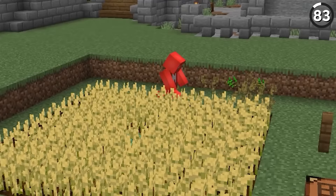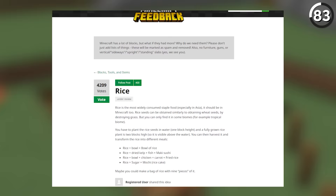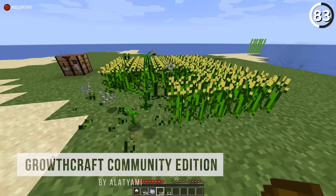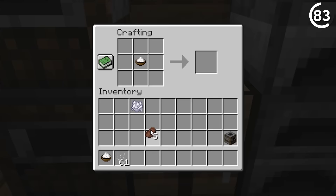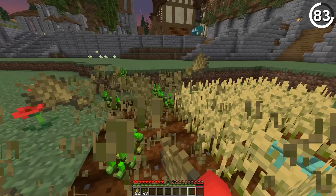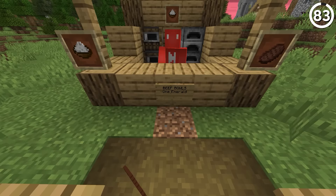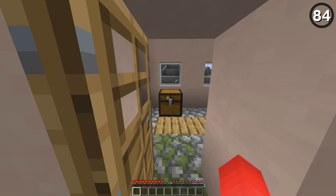Rice is a staple food in many countries. Even though it's not in Minecraft just yet, the team did start looking into adding it back in 2018. With all the new recipes that we could craft with this, it could be a new way to make standard foods fill even more hunger. And now it's probably just a case of waiting until Mojang finds the right update to tuck this feature into.